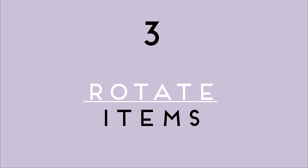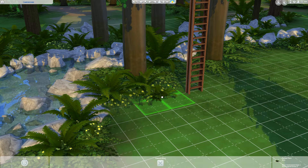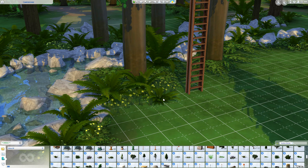Number three, to prevent the objects from all looking the same from every angle, rotate them either with the comma or full stop key or simply by dragging the mouse around once you've placed the item.